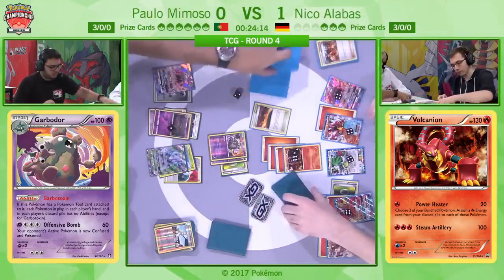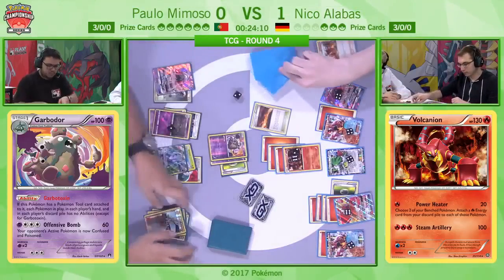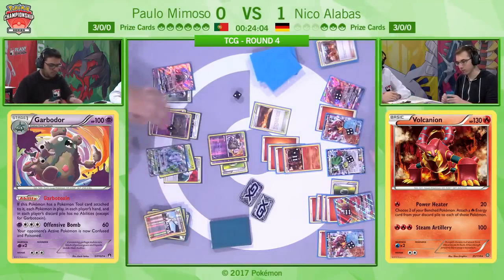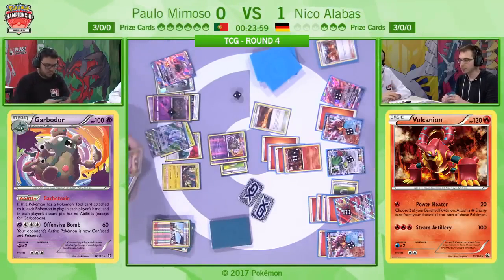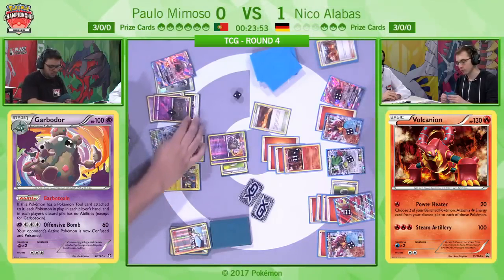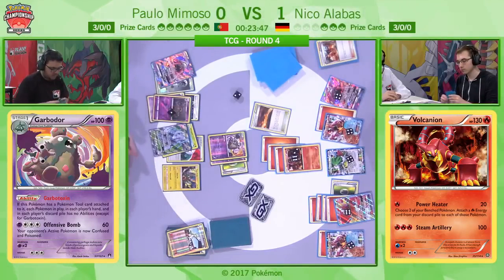This was the deck I was testing most in advance of this tournament. The only deck I think that really has an advantage over these Fire decks is Greninja, being a single-prize Water deck. And you put it against something like Golisopod where you get extra advantages of weakness — Paolo is playing this game very well. He's a player at 3-0, he's just running into a wall essentially.